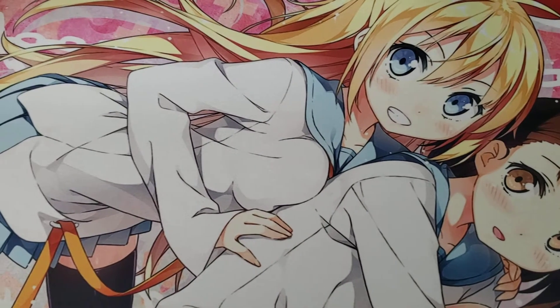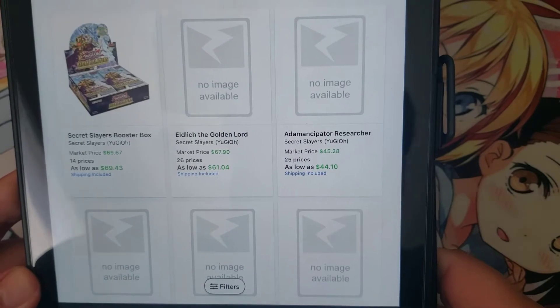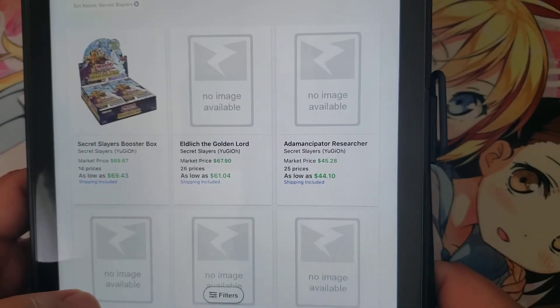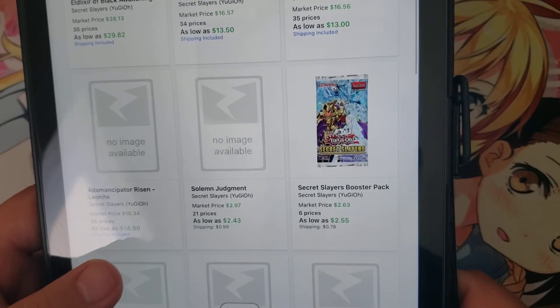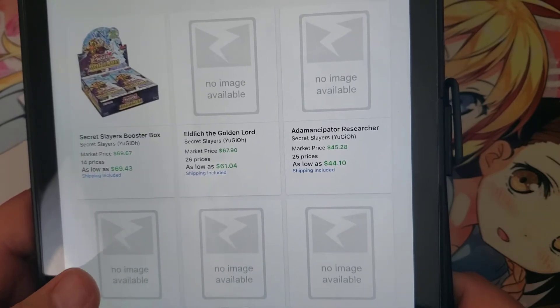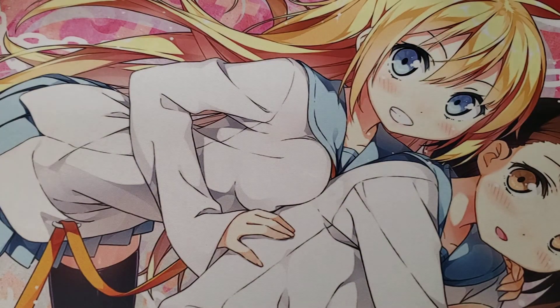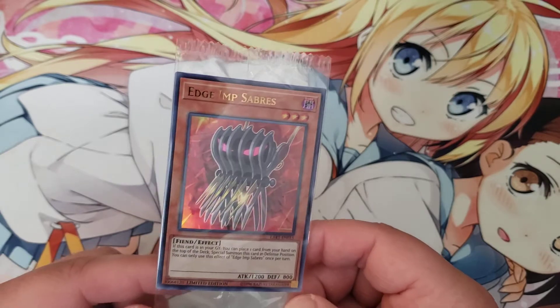What's up everyone, Blackout here bringing you a nice little opening — Secret Slayers came out today! I have the pricing and hopefully we can get some of the short prints like Golden Lord, Researcher, and Black Awakening. I really want to build Adamancipators, so I really need a Researcher. Luckily my locals is doing a curbside service, so I was able to get Edge and Saber Saber's Lost Art right there.